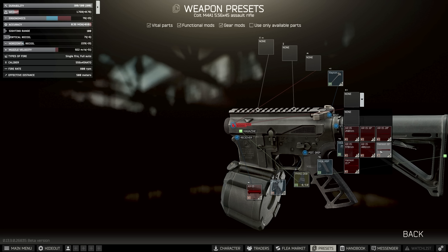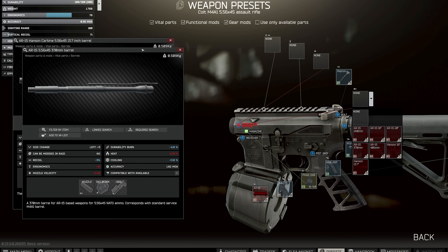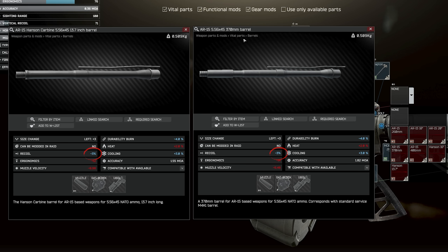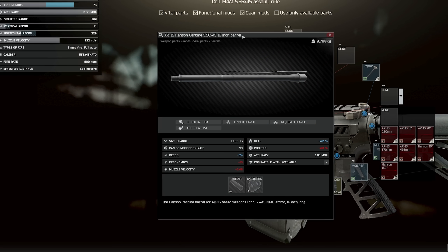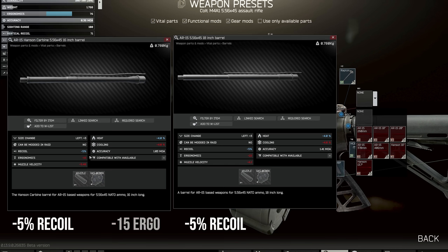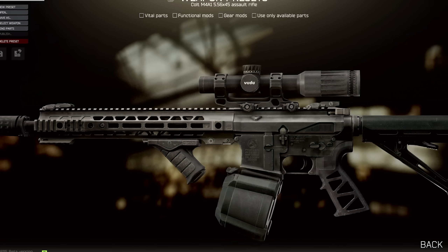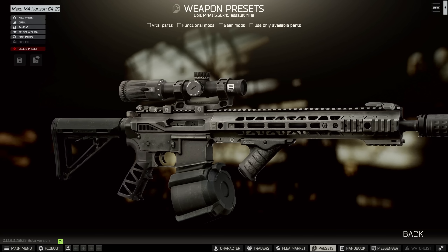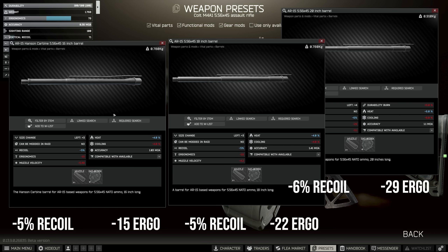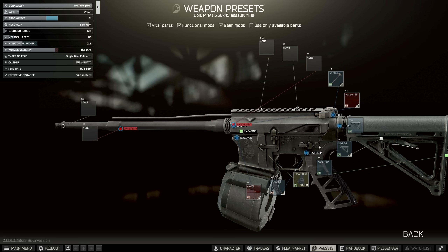From here we have the barrels. There are two new barrels: the Hansen 16 and the Hansen 13.7. The Hansen 13.7 is basically the same as the 370mm standard barrel — both have 3% recoil reduction, but the Hansen has minus 12 ergo whereas the standard one has minus 14. The Hansen 16 inch is a bit like having the AR15 18 inch — both have minus 5% recoil — but the Hansen is minus 15 ergo rather than minus 22, which is a big swing. The lowest recoil build uses the 20 inch barrel with minus 6% recoil, but its ergonomics penalty is minus 29 — that's minus 14 ergonomics for just one extra recoil reduction. So we're going to use the longest Hansen barrel for our meta builds today.